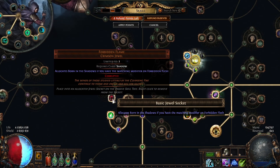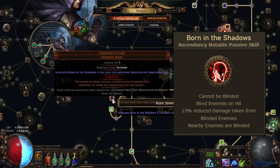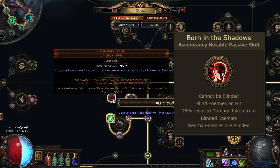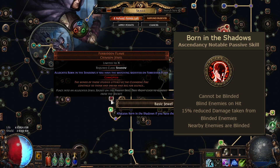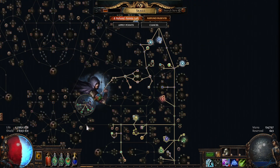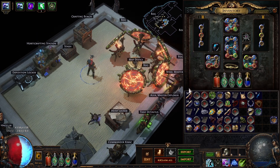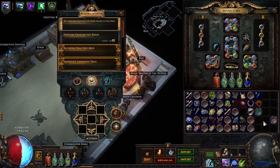I'm also stealing Born in the Shadows from Saboteur — this was really cheap, like 150 chaos. It gives permanent blind on everything and some damage reduction, just a really good defensive ascendancy point. Yeah, that's pretty much it — it's a really simple build. Let's do some random maps!